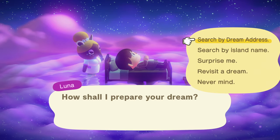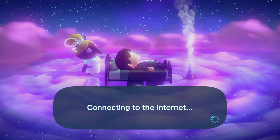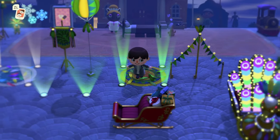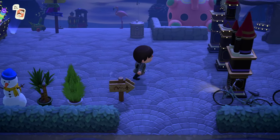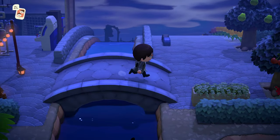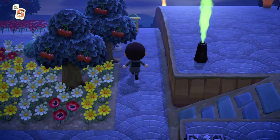A really great way to get island decoration inspiration quickly is to use the Surprise Me option of the Dream Suite. This will allow you to visit a completely random Dream Island, and there are so many out there — you could see thousands upon thousands of unique islands, all with their own themes, decorating styles, and more. You'll see islands decorated only a little bit, or way more elaborate ones from players who have gone all out. This feature is absolutely incredible and is a must-use if you're struggling to find ideas. You'll never run into the same island twice.